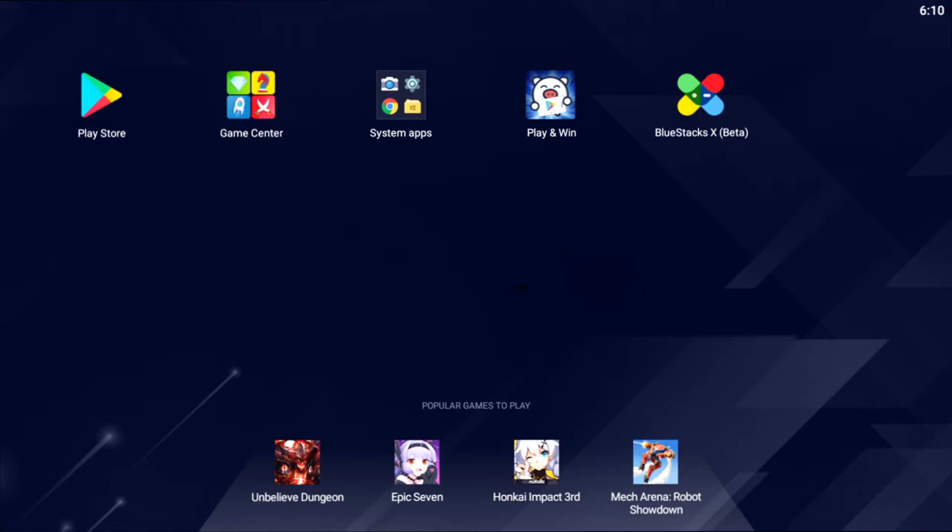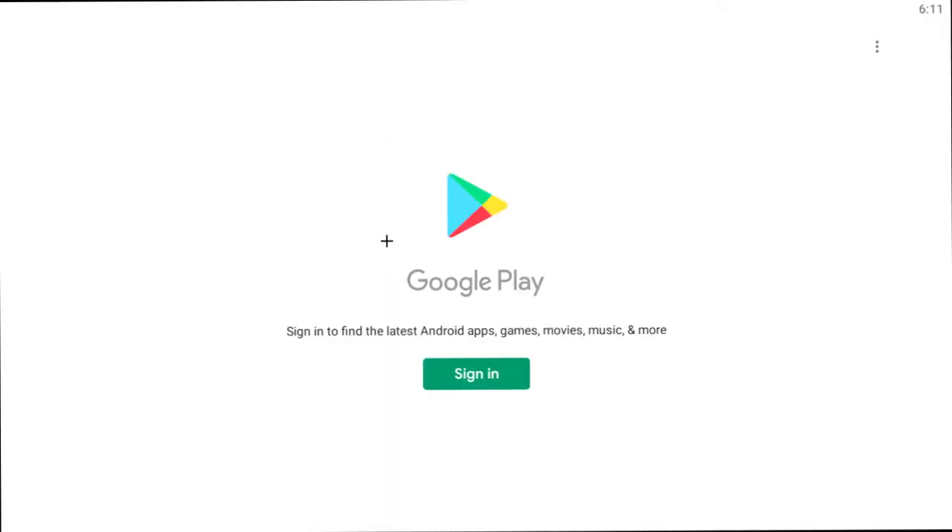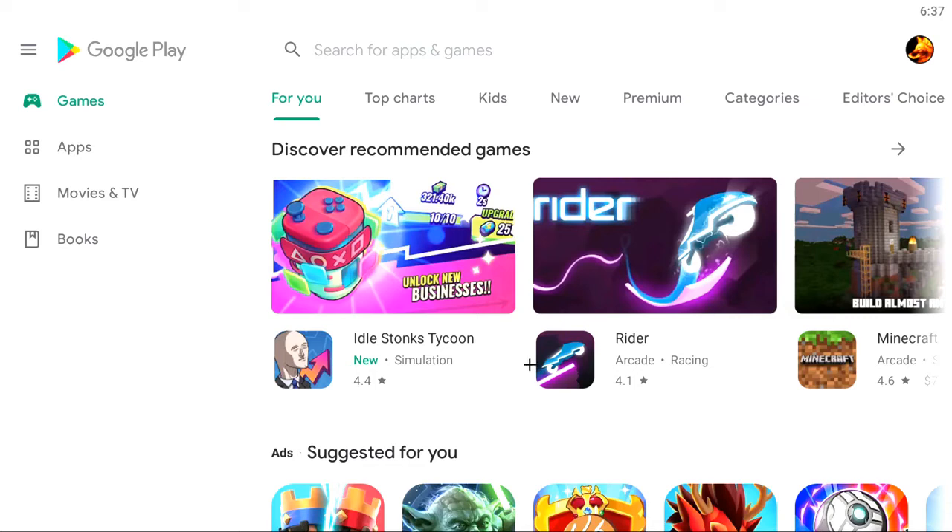Once that's done loading, just wait a while and you should land here. Then you're going to want to press Play Store. This will bring you to the Google Play Store and you will have to sign in with your Google account, so make sure you know your password and email. I'm going to sign in real quick.